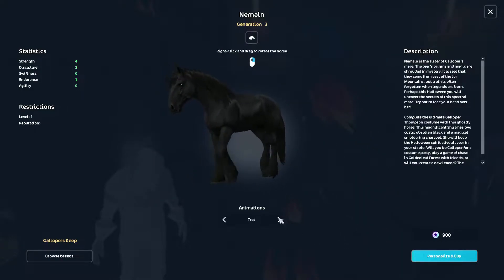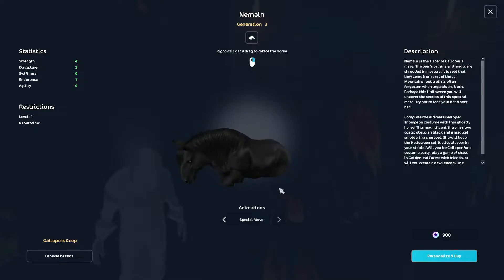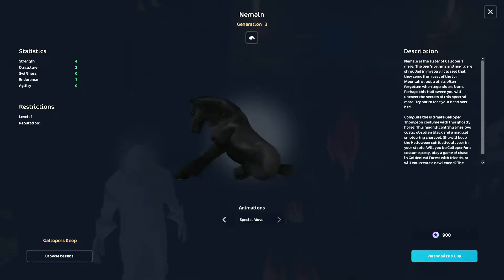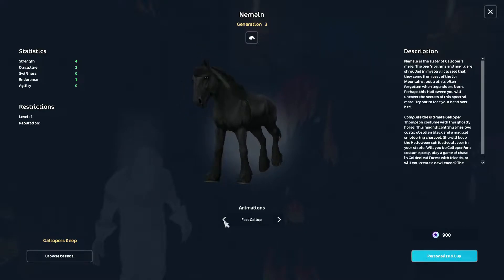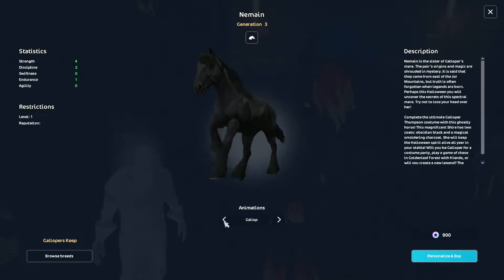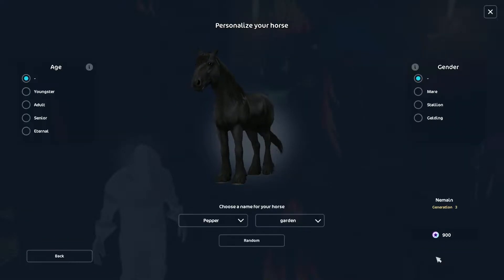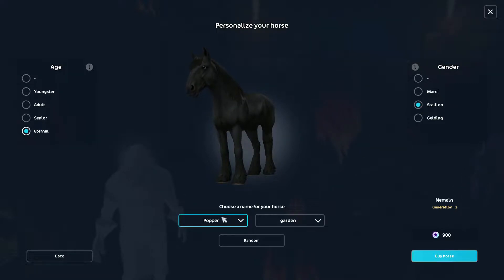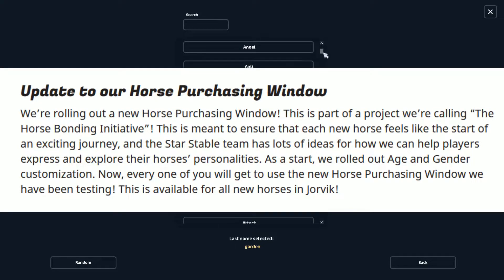Before buying, I want to talk about this buying screen. This is SSO's way of making you feel like you're starting a new journey with your horse, by adding this exaggerated emotional music that gives you a happy hormone — dopamine. You feel like you get a reward when you buy a new horse. And they have done nothing to help us bond with the horse in-game — no activities that increase our bond with the horse, that make our horse come to us when we call. This is just to make it feel like a brand new journey.